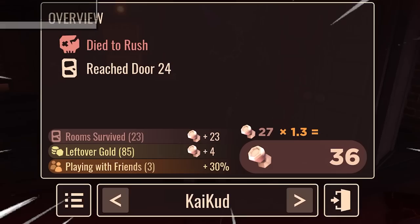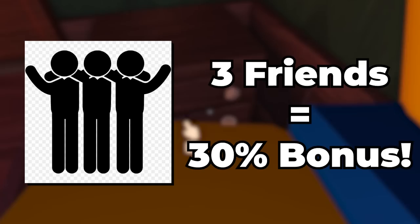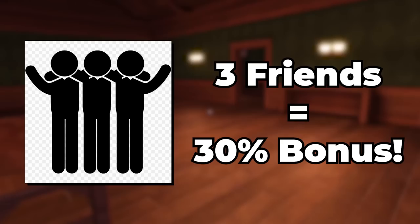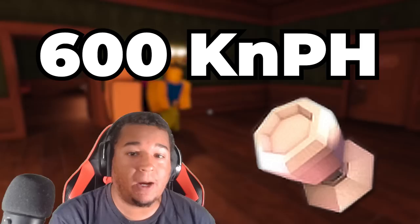The third way to collect even more knobs and boost your numbers is by playing with friends and adding random strangers in your server. Playing with friends is a game changer — for every friend playing with you in Roblox Doors, you are granted a 10% bonus on the ending knob tally. Playing with 3 other friends equals a 30% bonus, which is a 1.3x multiplier. Putting that in perspective of 600 knobs per hour, that's an extra 200 knobs per hour.